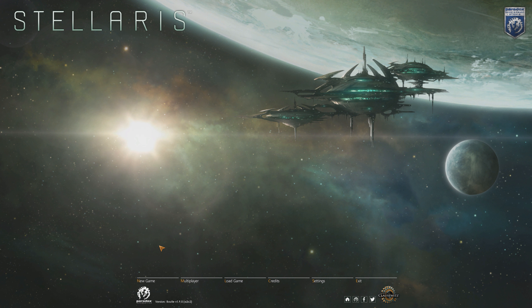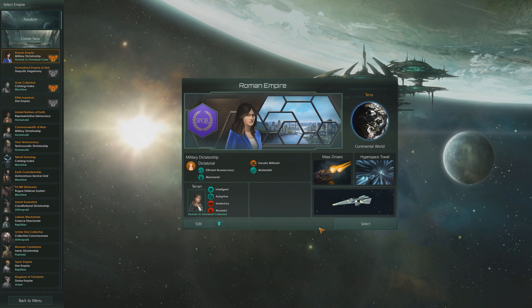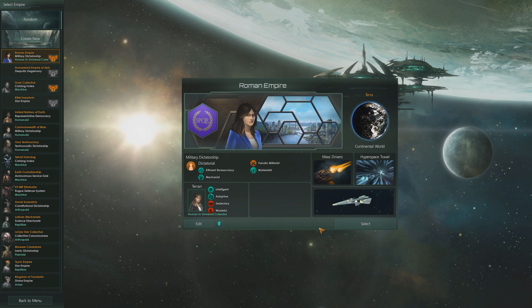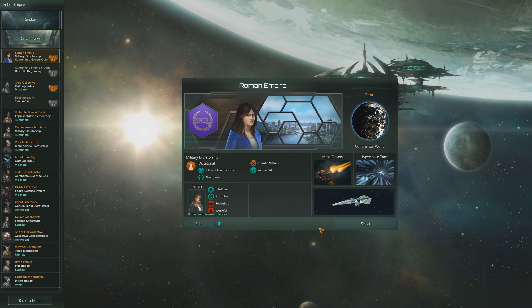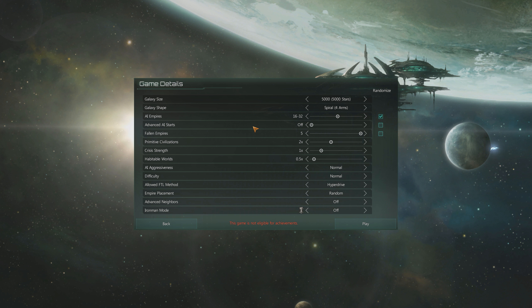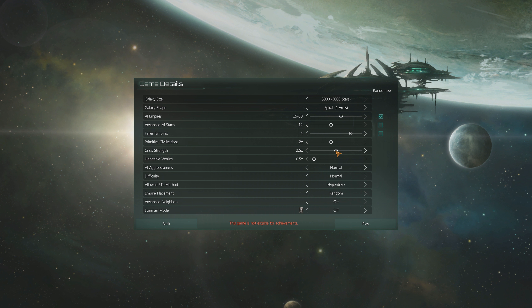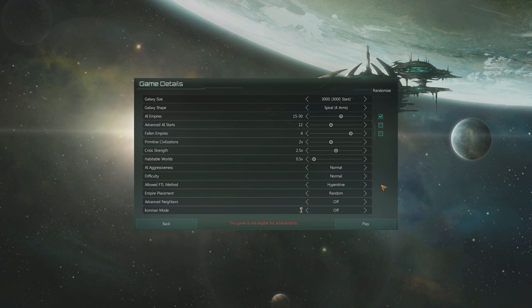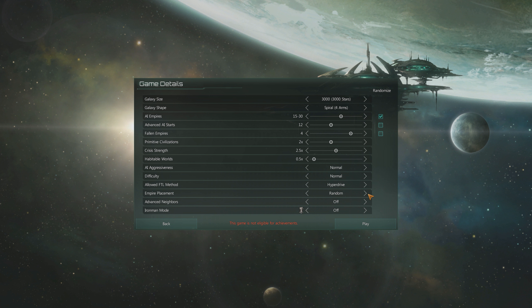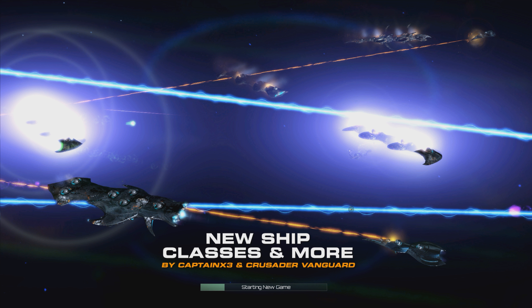Hello subscribers and non-subscribers, welcome to part one of Let's Play Stellaris: Roma Invicta. One thing I want to mention — the Rome in this series is based off my EU4 Roma Invicta series, with a little bit of me doing whatever I want because Stellaris doesn't allow me to completely represent the way our Rome was in that series. We'll do a 3,000 star galaxy and basically just play for as long as possible.